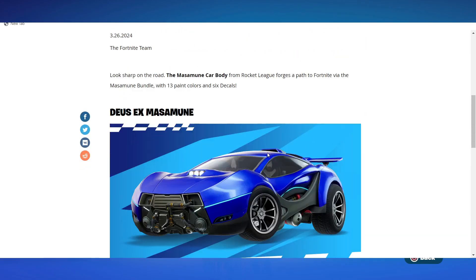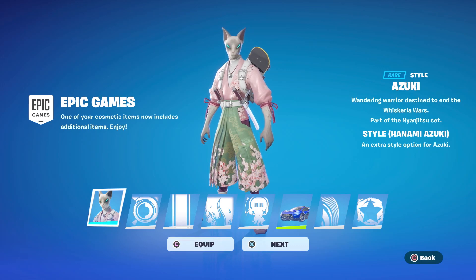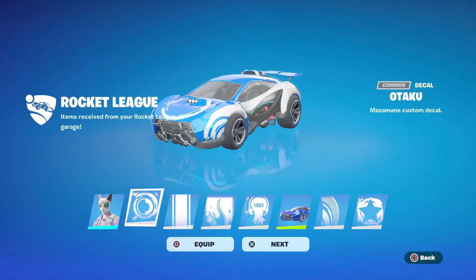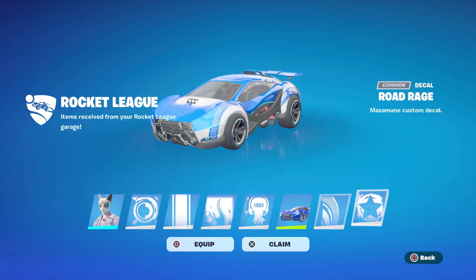So there you go — there's that car. I just signed in and it looks like there's a new style for the Azuki outfit, the Hanami Azuki style, which I'm excited about because I love that outfit. I'm also receiving the decals for the new Masamune vehicle. I wonder if I already owned it in Rocket League and just don't remember, because I definitely didn't purchase it here. I used to play Rocket League a lot, so maybe I owned it already.